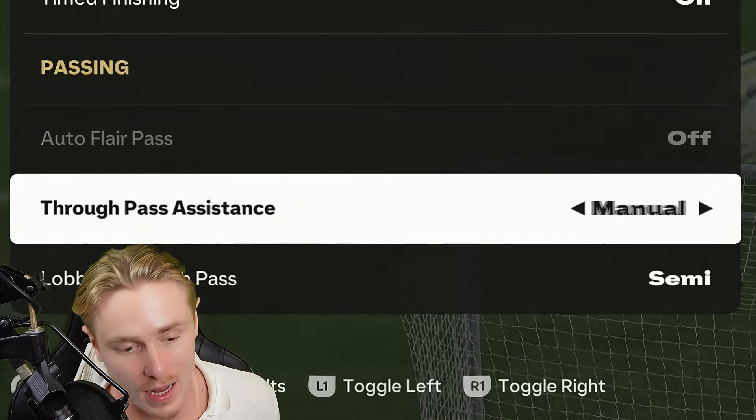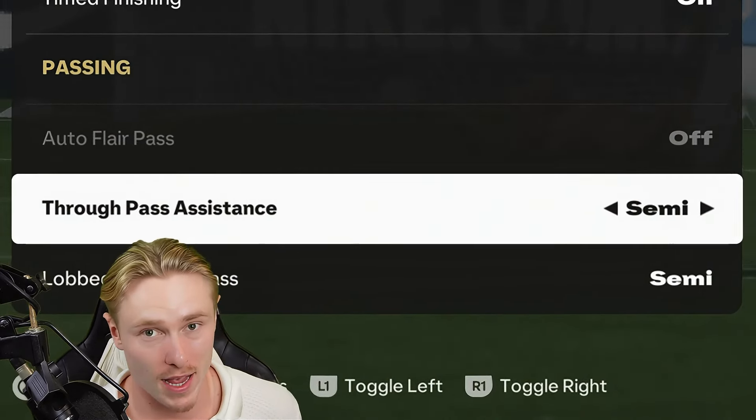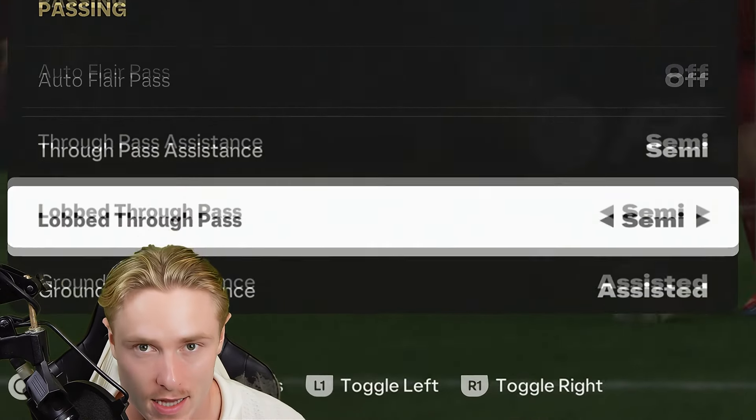Through pass assistance is on semi, because manual is very touchy to the left stick and your aiming needs to be very precise in the moment. But with semi, it locks on to the attacker that you desire.